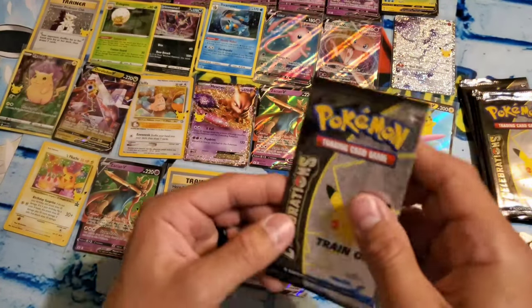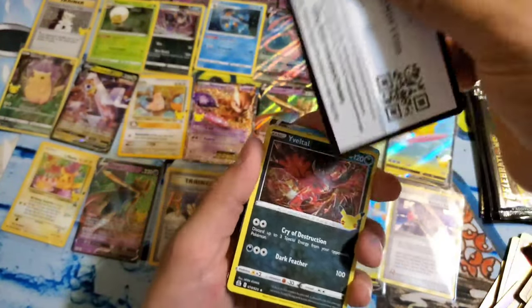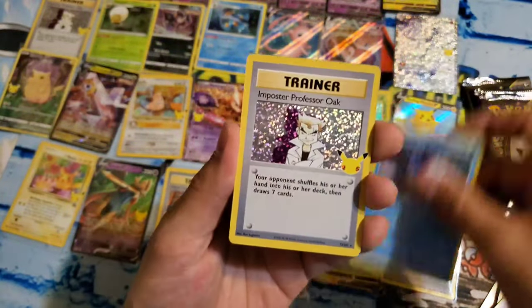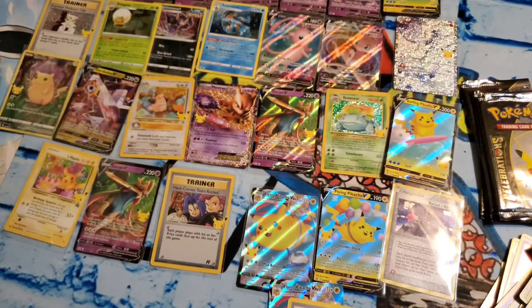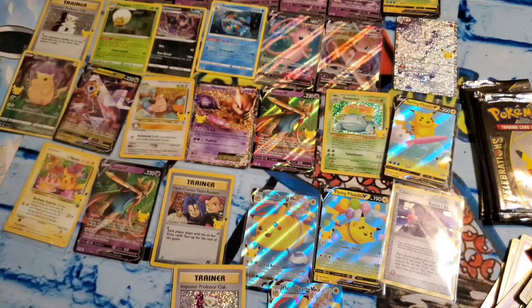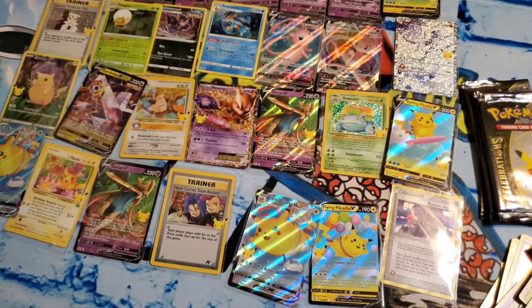We got just a few more packs here — let's keep the momentum up, bring us something amazing. I don't think I have that Rayquaza that comes in this — that would be kind of cool to get. Eveltal, Kyogre, another Impostor Oak, and a Flying Pikachu VMAX. Boom — another double hit! Let's sleeve up these guys. That is incredible — that is a lot of hits in five boxes. Didn't get too many bangers out of Evolving Skies, but did Fusion Strike pull through with some amazing stuff.